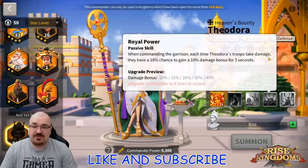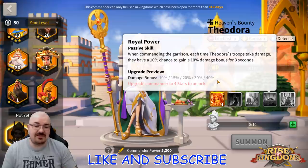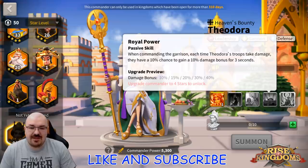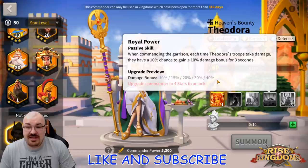Then we go to the fourth skill: when commanding the garrison, each time Theodora's troops take damage, they have a 10% chance to gain a 40% damage bonus. Again, when I first saw 'damage bonus' I assumed normal attack damage, but no — I asked the question, and the answer was that the Royal Powers damage bonus is all damage.